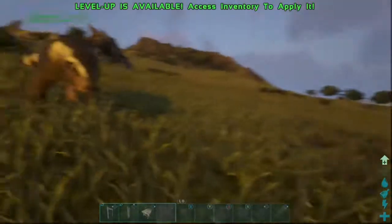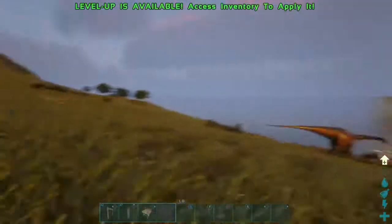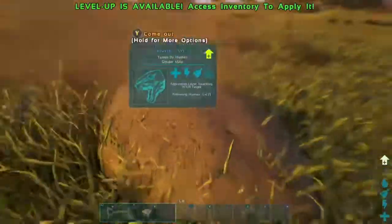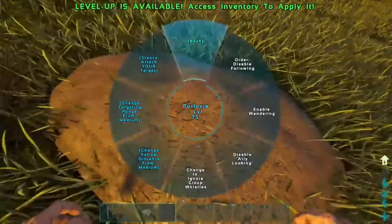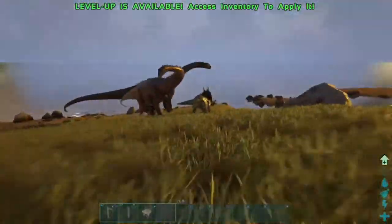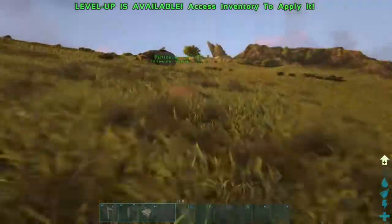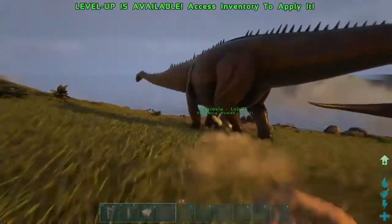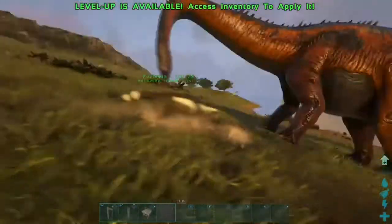The final creature is the Purlovia — rodent-like marsupial creatures that are really strong and useful. They do considerable damage, but their best use is as land mines. You can bury them underground — you can see the little dirt pile but other players and dinos can't detect them. Set them to aggressive, and when you're being raided they pop out of nowhere. They can pull players and dinos off mounts, stun them, and literally rip them to shreds.